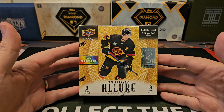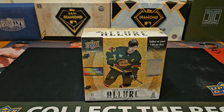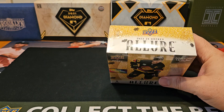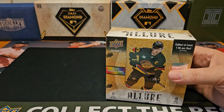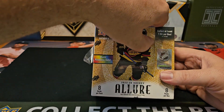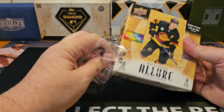It looked pretty interesting. That box was kind of weak. My best card was maybe a Mason Marchment auto, or I got a Sidney Crosby out of it for like $2.99 or something like that. So let's go ahead and open up a second box of 2324 Allure Hockey, which I really, really like, and I definitely like better than what was released this week with SPX.